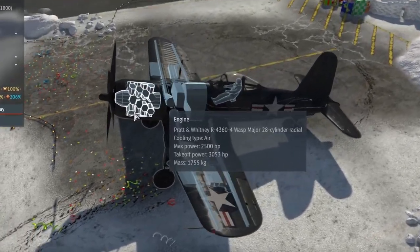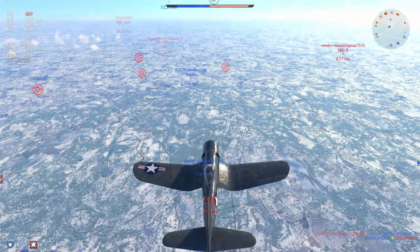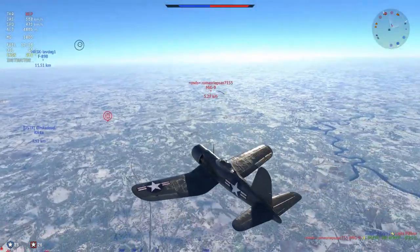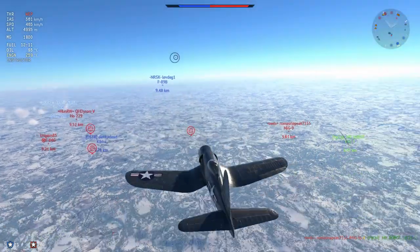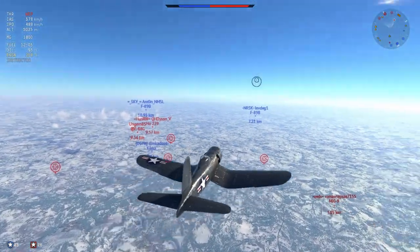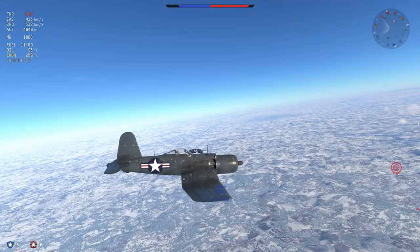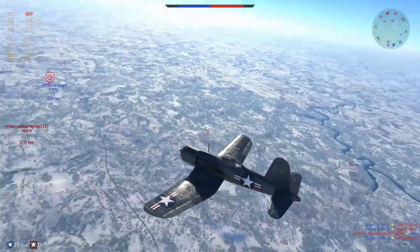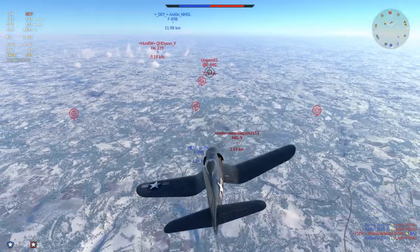3,000 horsepower with four little rows of cylinders in a radial formation - 28 cylinders providing 3,053 horsepower at takeoff. This plane is probably the most powerful piston engine fighter in the whole game, and I say that with a fair amount of certainty. I don't know any other plane that has basically two Double Wasps sitting in line with each other pumping out 3,000 horsepower. There might be the Heinkel 177 with its two Daimler-Benz engines married together, and of course the A2D1 which gets around 5,100 shaft horsepower, though I'm not sure how that differentiates.